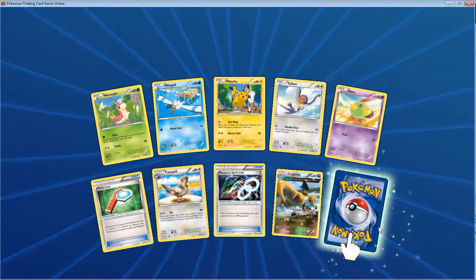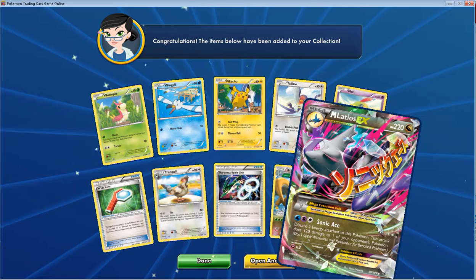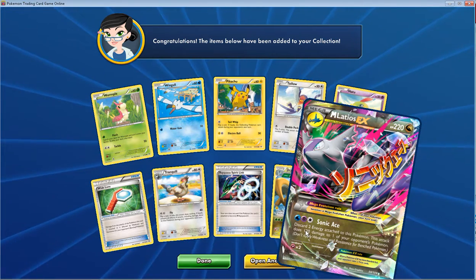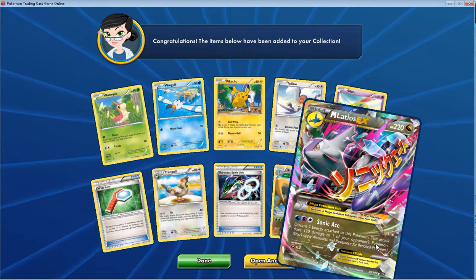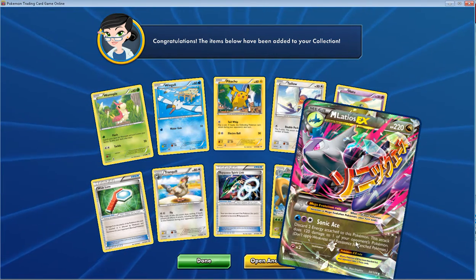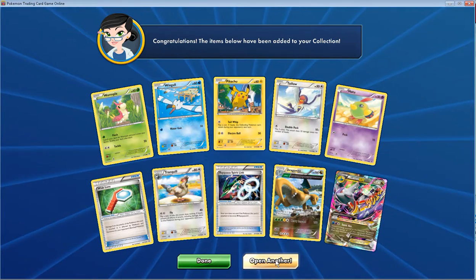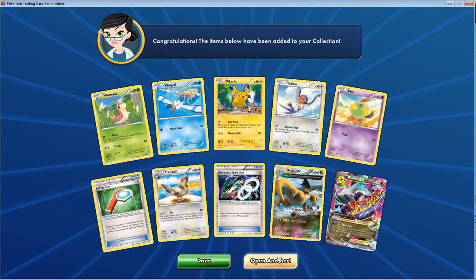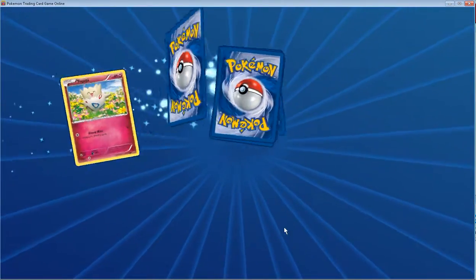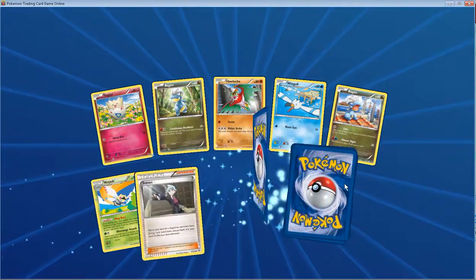A plus Dragonite, and oh — we get Mega Latios EX! Sonic Ace: discard two energy attached to this Pokémon, this does 120 damage. That's not bad — considering it's a Double Dragon Energy you're discarding, that's pretty decent.